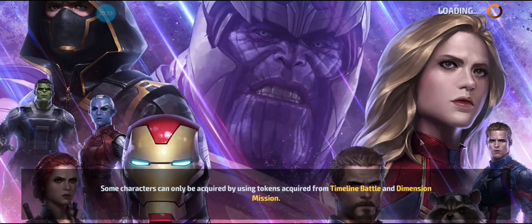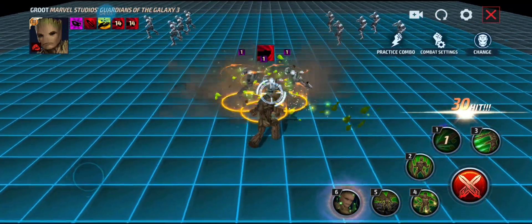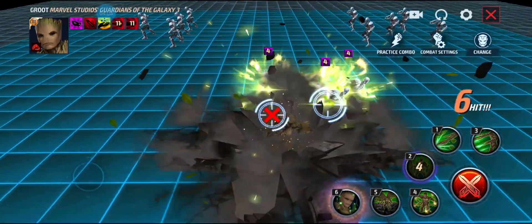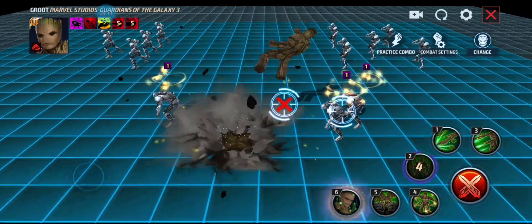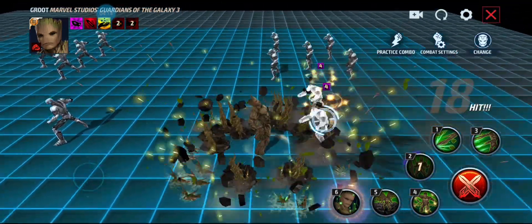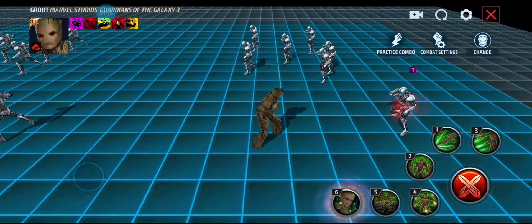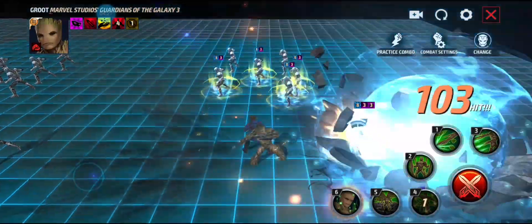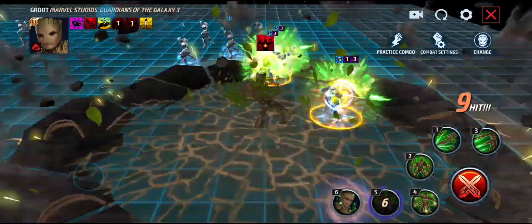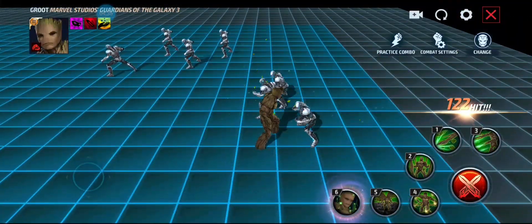We're going to check out the skill visuals and then move on to Gamora. For the 4th skill, it's Groot and Star Lord shooting the Element Guns, which is pretty dope. For the 5th skill, he grows wings out the back while stomping, then flies in the air and drops down.